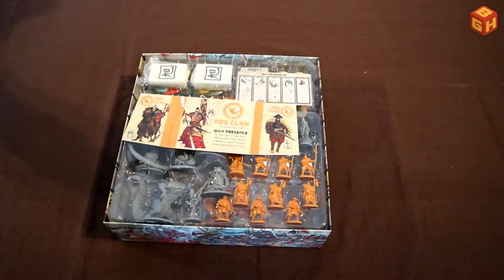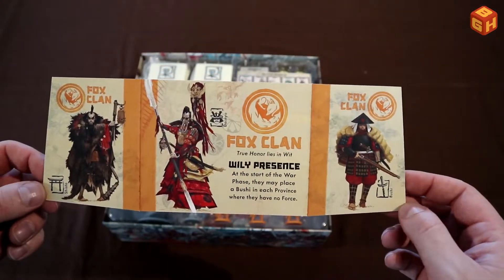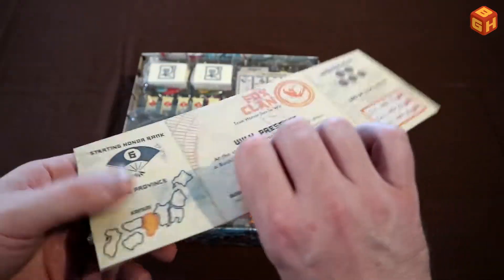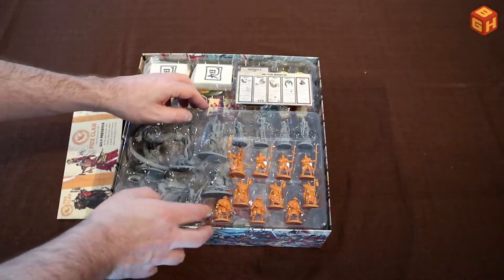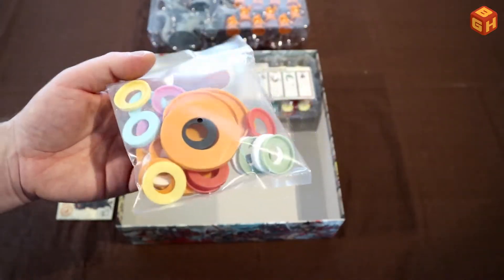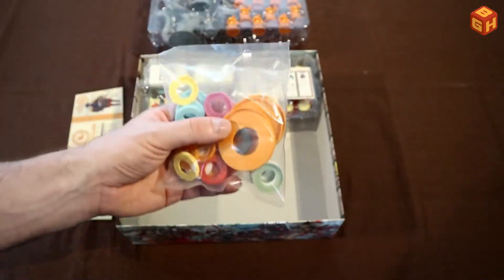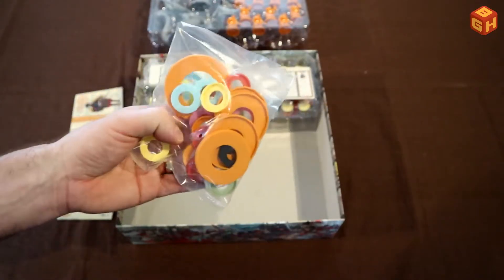So what's inside — obviously we get another player screen, just like the five we got in the base game, for the new sixth Fox Clan. Double-sided, and here it is in orange — a lovely color. We've also got lots of colored bases: orange big ones for the monsters that the Fox Clan can recruit, and all these other colors for the different clans.